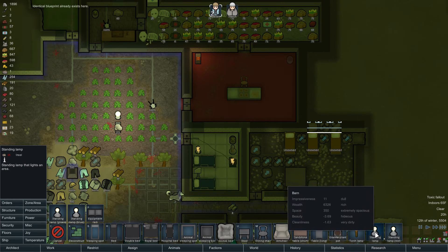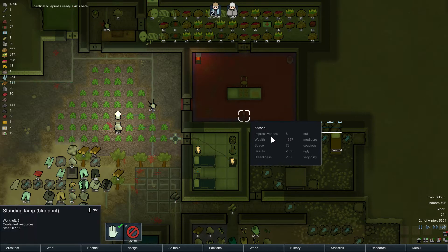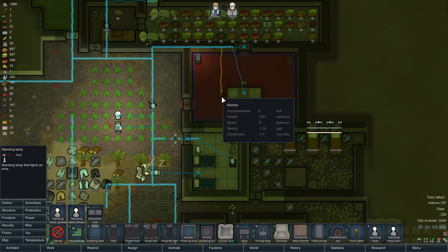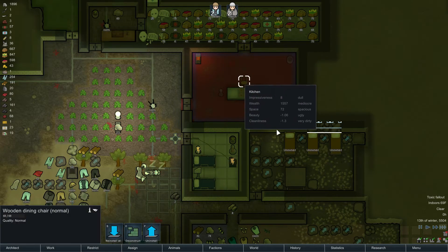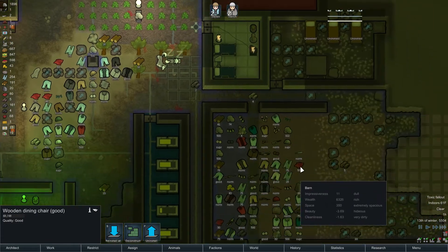And we need a lamp in here as well. I guess I can put that right here. Nope, I don't want it there. I guess we'll put it right here, right next to him. Sounds good to me. What is the quality of the chair? Normal. I should have him craft a whole bunch of chairs.